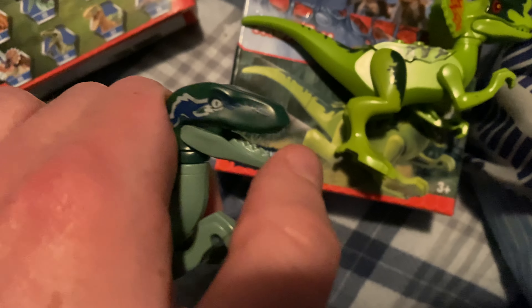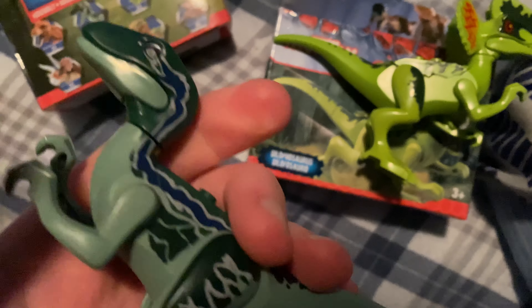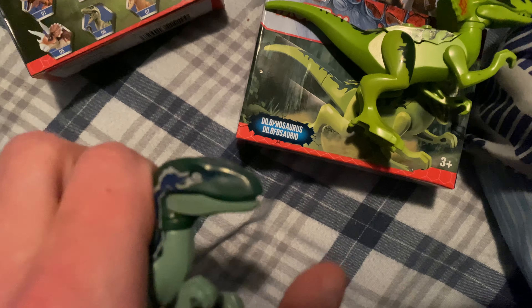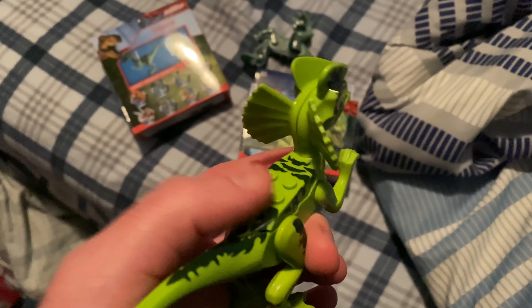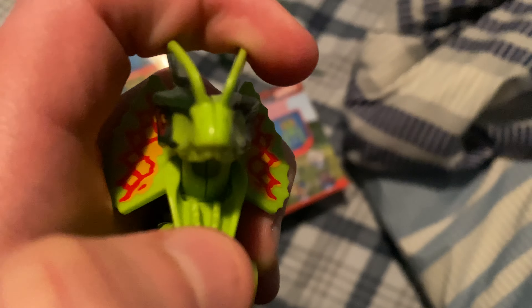There it is — this is raptor Blue from Lego Jurassic World, as you can see. I don't know how they got away with this. And this is the Dilophosaurus from the game. Look at how to put this together — the instructions show how these parts go on, and these pieces can come off.